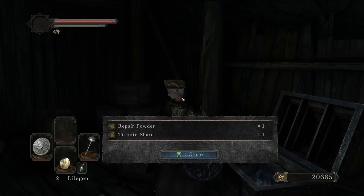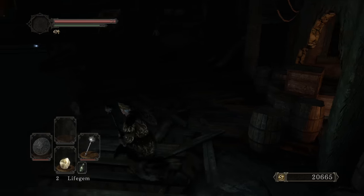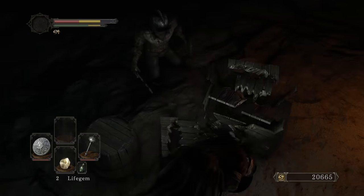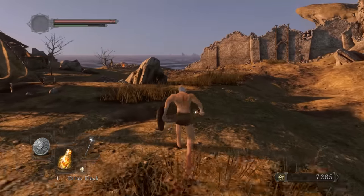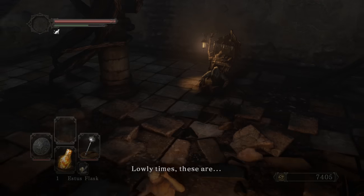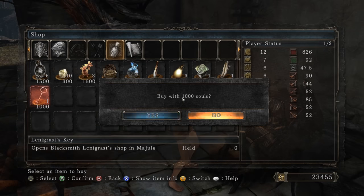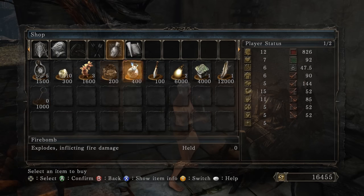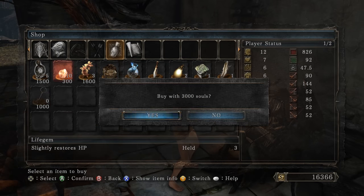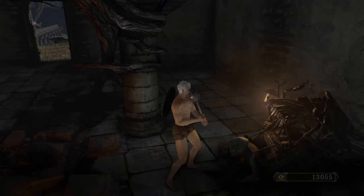I'll get the large Titanite Shard, Silver Knight armor pieces there. Grab the Cat Ring, then I'm heading towards the Forest to get the Covetous Silver Serpent Ring from Malentia. I'll go ahead and buy the key, bright bug, and two fire bombs. Covetous Silver Serpent Ring - perfect.